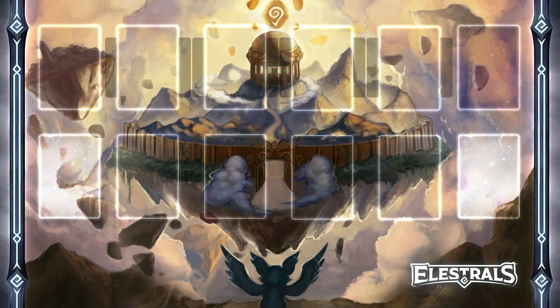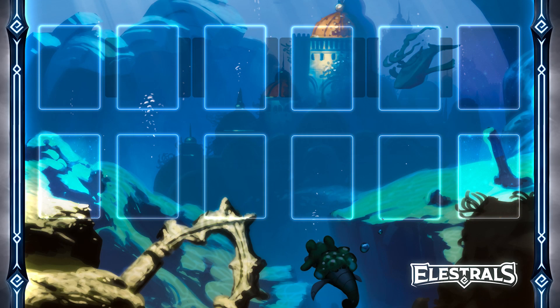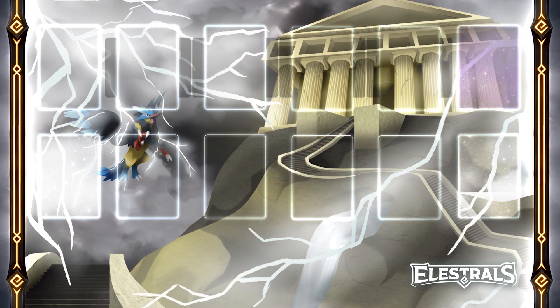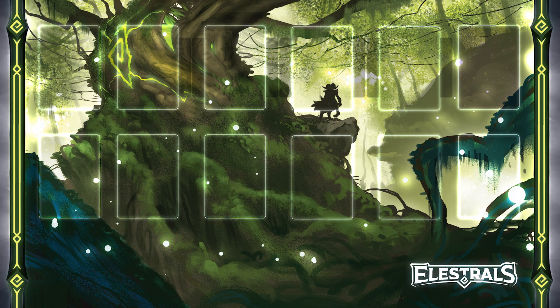Last but not least, hitting $300,000 was our next unlock, so we have five new playmats available — one for each starter deck stadium field — which are amazing. Be sure to add those to your backer. You can adjust your add-ons on the Kickstarter page. We also have five new sets of card sleeves to match your playmats. Our playmats are super high quality — they're actually stitched around the edges. They are beautiful, you're going to love them.